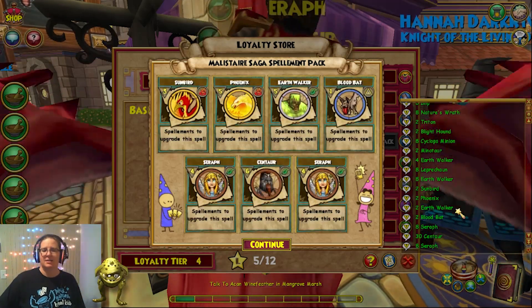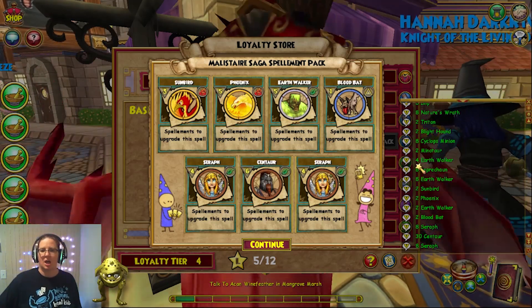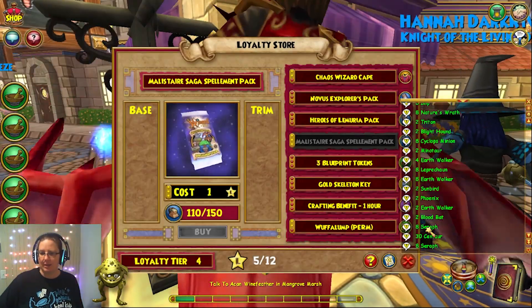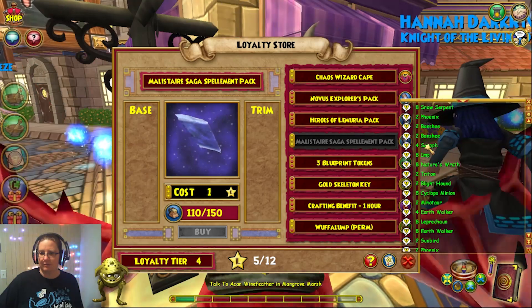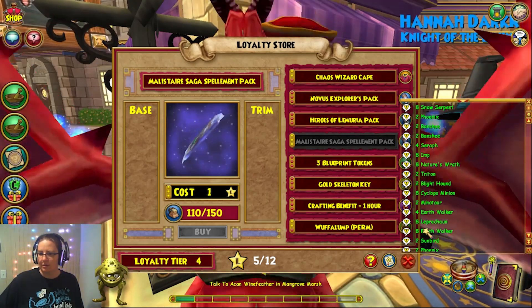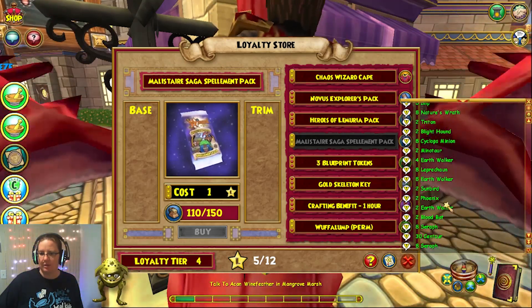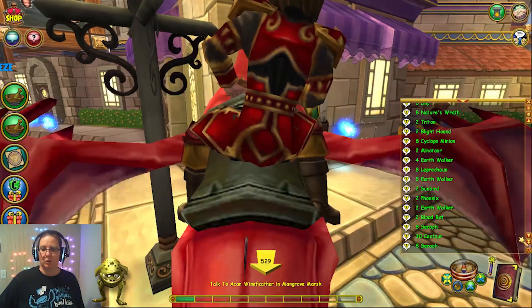30 Centaur — that is the kind of goodness that I'm looking for. I mean, it's a lot of Seraph too. We got eight and eight and four, and then eight Nature's Wrath, 12 Earthwalker, eight Leprechaun. So yeah, you get a lot of them. Two more Earthwalker — you get a lot of them for your school.